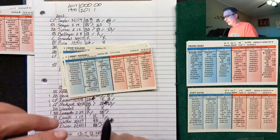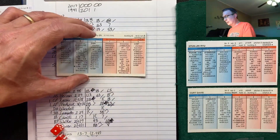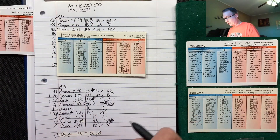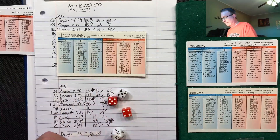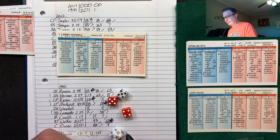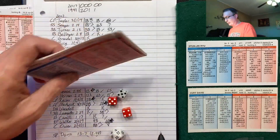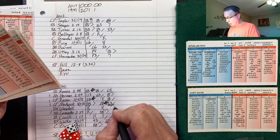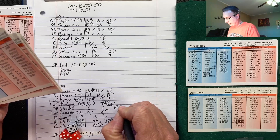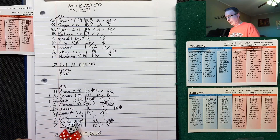Bottom of the fifth. They're going to bring in Ryu, a left-hander. Jimmy Wazdel, lefty-lefty matchup — twice struck out today — 5-9, normal power to home run. It's just normal power and he has normal power, so Jimmy Wazdel has just homered! He got lucky but it's 5-0, 41 squad.